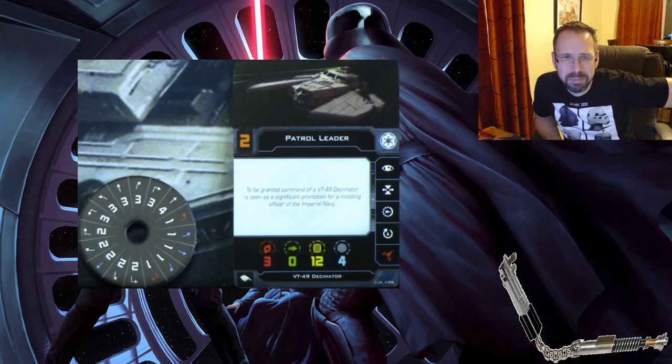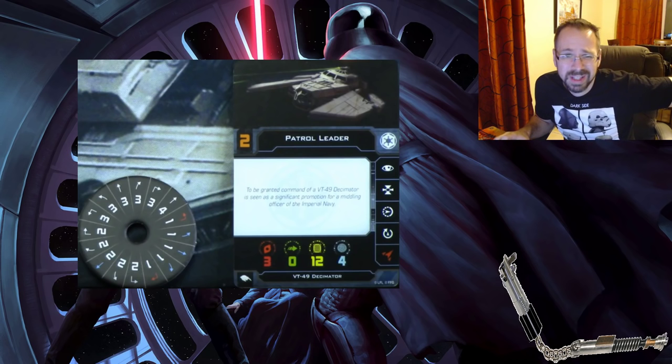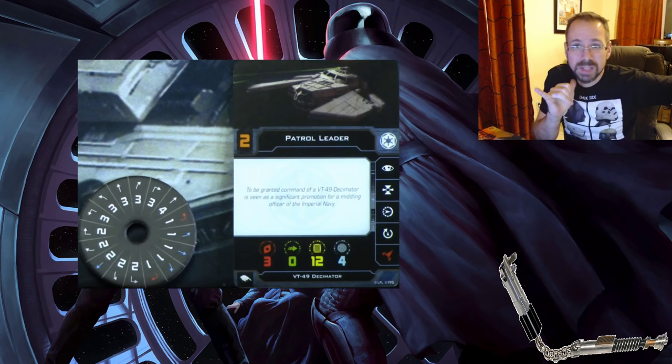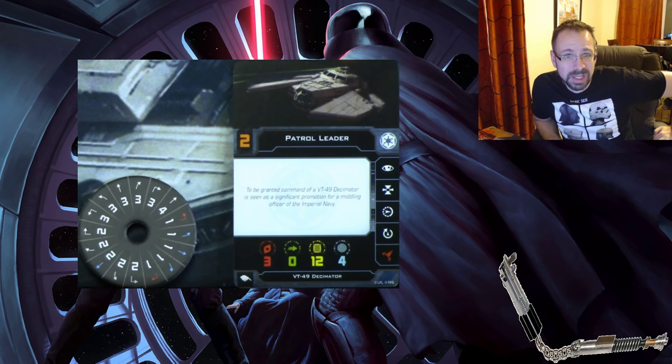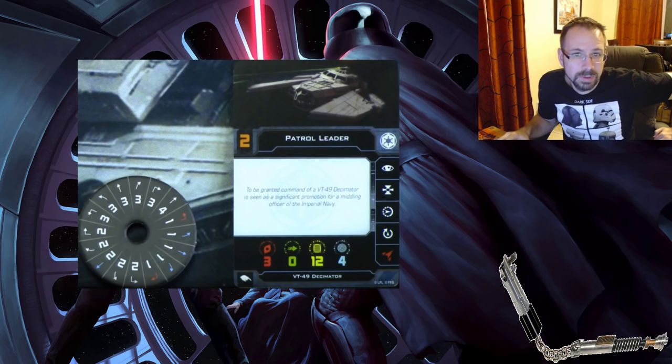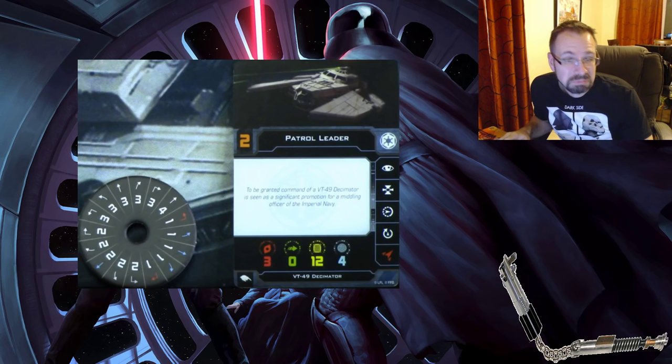The Decimator got buffed a little. It has the two-sided turret so a pretty good firing arc, plus focus and target lock. It also has Reinforce and a red Coordinate. Reinforce seems really good for big ships — it's not as overpowered as before since if you only roll one damage it still gets through — but with zero agility, four incoming damage gets brought down to three, which is nice. The Decimator is not looking too shabby.